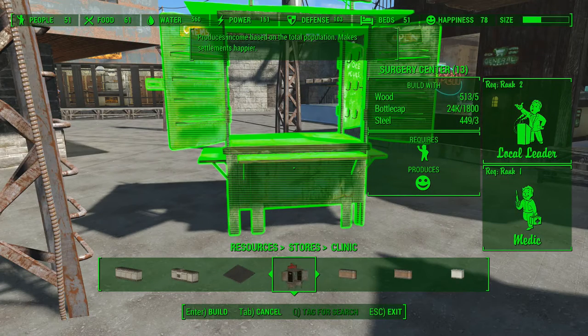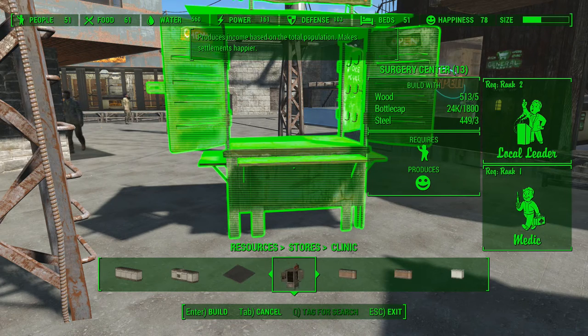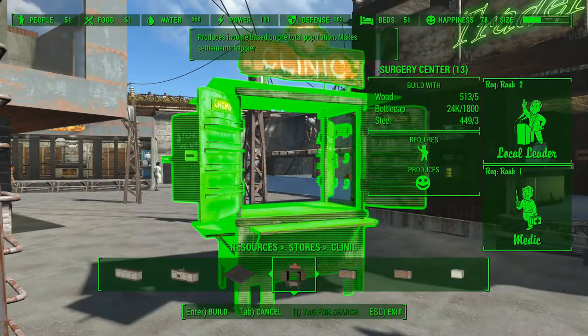The requirements for this are quite simple. You need 5 wood, 3 steel - easy up to now - but you also need 1800 bottle caps, so keep that in mind. You will also need the perk Local Leader on rank 2 and the Medic perk on rank 1 to have a surgery center.